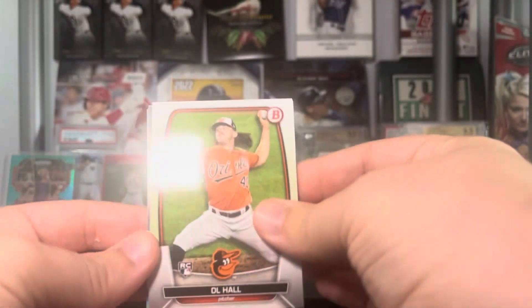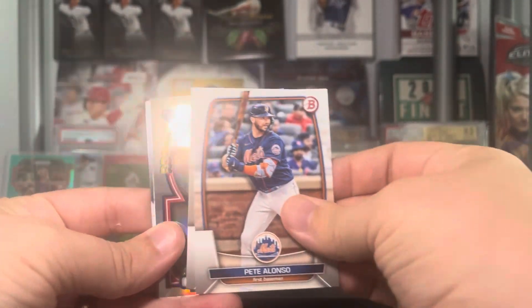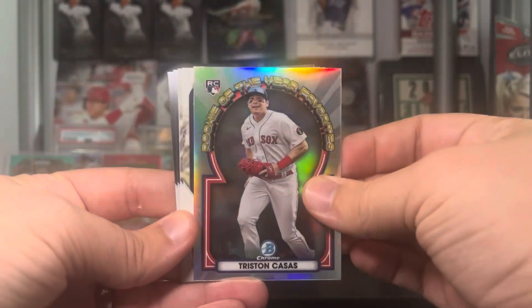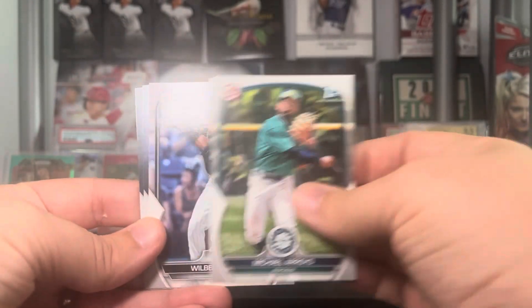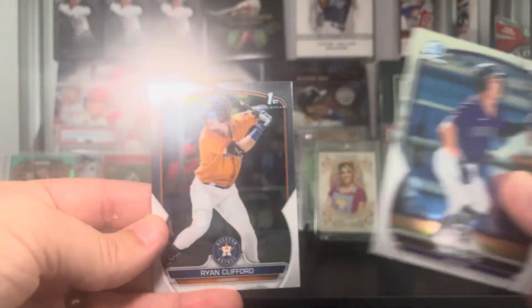Moving on to the Bowman hobby pack: we've got DL Hall, nice. Ohtani, Pete Alonso, Bryce Harper, Triston Casas on the Rookie of the Year favorites. Diangelo Hernandez, Jorge Michael Arroyo, Wilbur Sanchez, Juan Brito first, and Ryan Clifford.